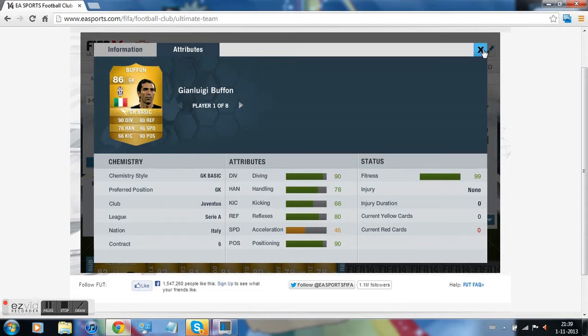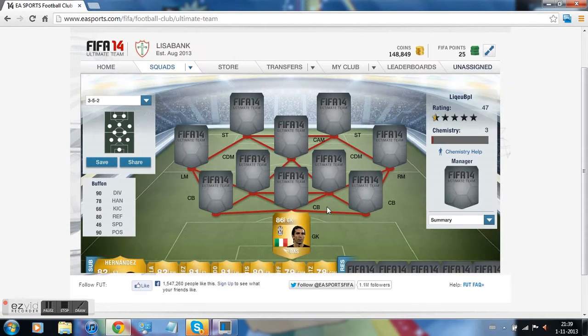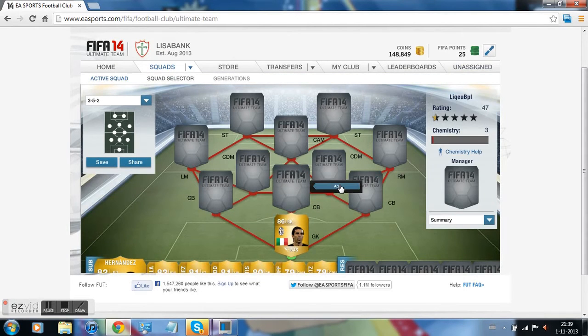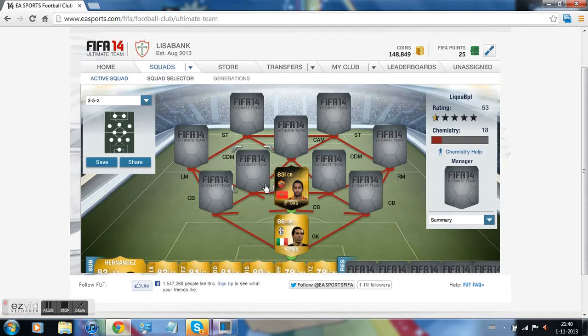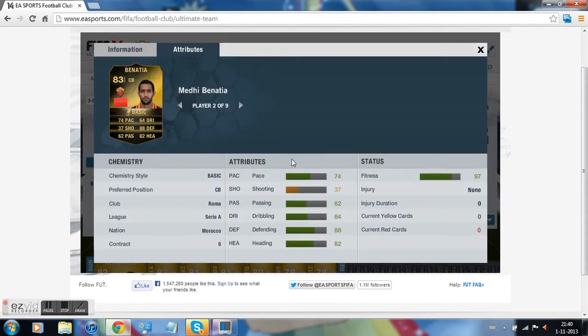Moving on to the central back — the insane player of this video. We got Banasha. He's insane. He's pretty pacey and his ADA defense is insane. Nobody can pass this guy. He's strong and always at the right position.